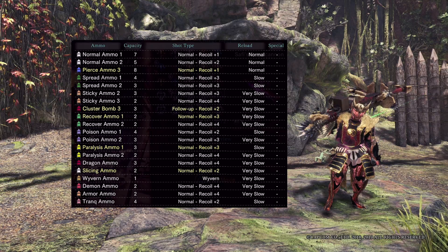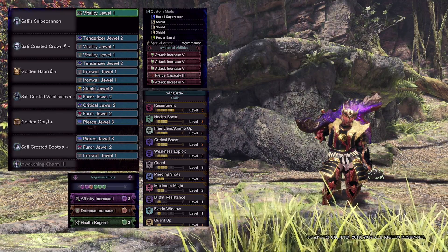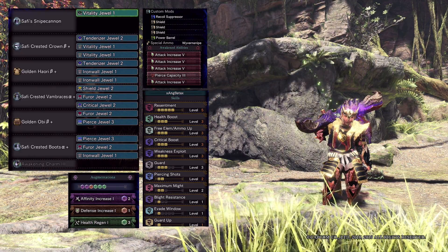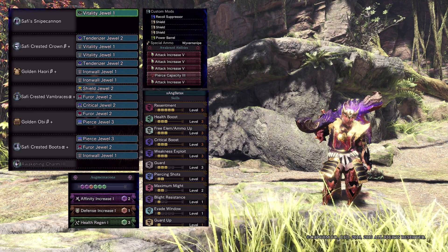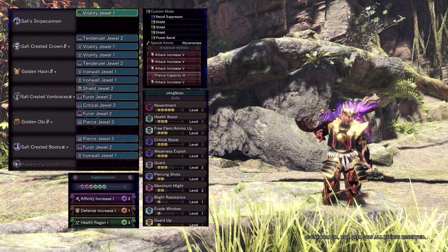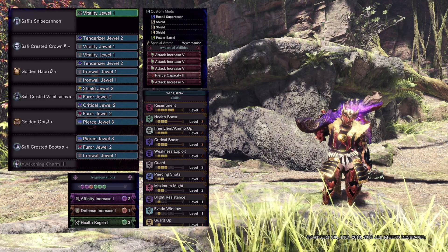For our cheap version of the Snipe Cannon Pierce 3 shield HPG build, we will go with three pieces of Safi and two pieces of Rajang. The gun has four attack and five awakened skills, plus Pierce Capacity Level 3. To reach 100% affinity we have Weakness Exploit Level 3, the Safi bonus which gives 20% affinity, 15% coming from the gun with an affinity augment, and Maximum Might Level 2 to give us 20% more. When Maximum Might is active you get a total of 105% on a tenderized weak spot. For damage we're going to use Resentment 5 and a health augment for survivability.